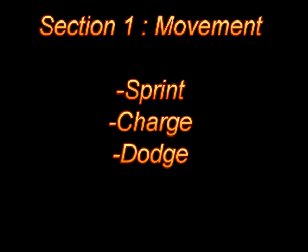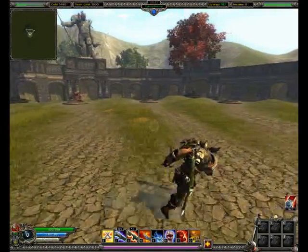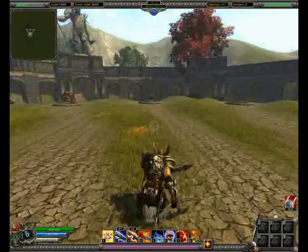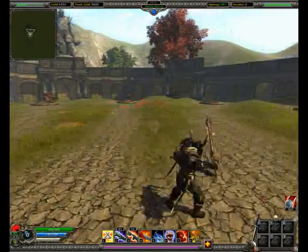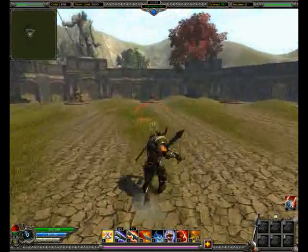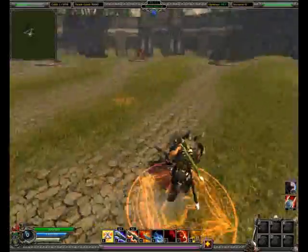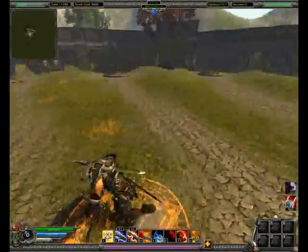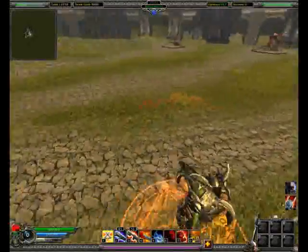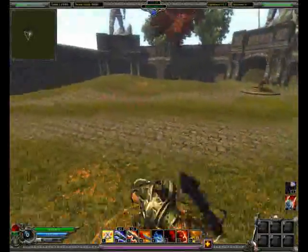As with most martial arts and fighting styles, movement is the key to victory. In addition to using the shift key to allow your character to sprint back and forth, use the right mouse button with a direction to dodge side to side and backwards. In combination with the forward key, this will also let you give quick bursts of speed allowing you to attack the enemy's back. In general in combat, keep moving trying to circle your enemy and get him into a good spot for you to attack from.